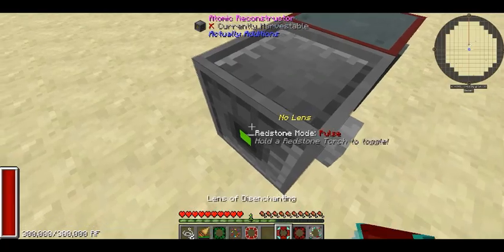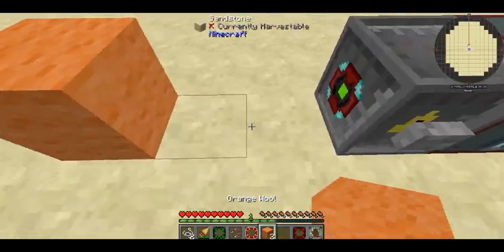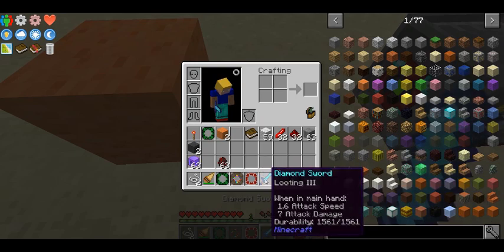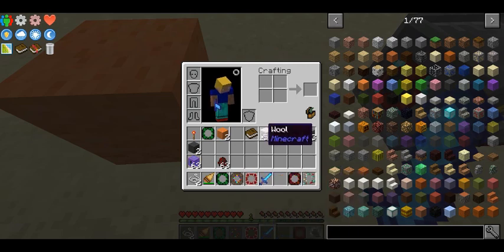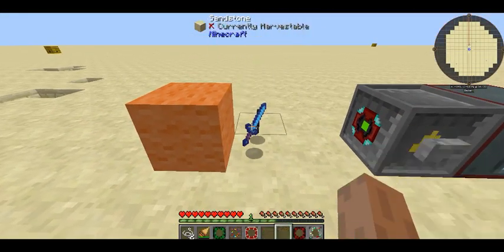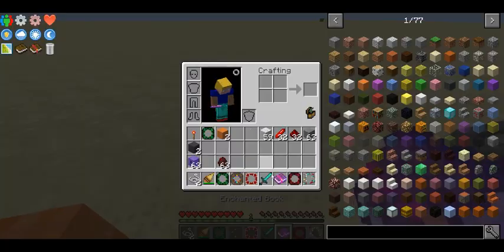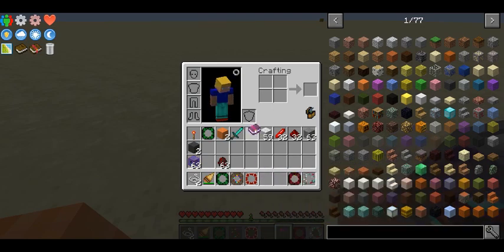The next one is the lens of disenchanting, which is a fairly interesting one. Say you have a diamond sword with Looting 3 but you want to take that enchant off and put it onto a different sword. What you can do is throw the item you want to disenchant down, put a book down in the same plane as well, then fire your laser. Now you have an enchanted book with Looting 3 and your disenchanted sword.